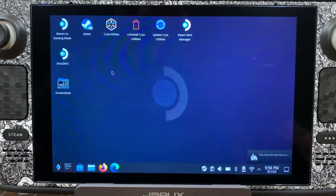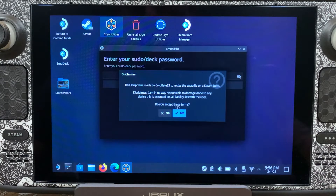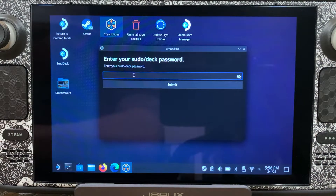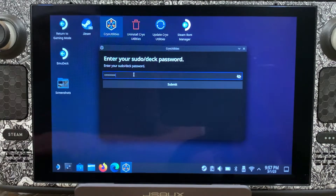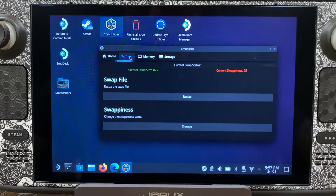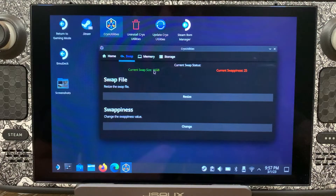Here we are in desktop mode. Before we get into the game, let's go to Cryo Utilities. We're going to select yes, we accept these terms, and put in our password. Sometimes we just hit recommended, but today we're not going to do that. You can hit recommended or come up here and hit the swap icon. As you can see, we are running on the current swap size of 16 gigabytes, which is the recommended — that's why it's in green.